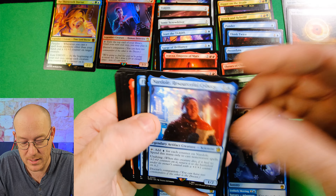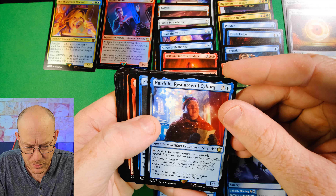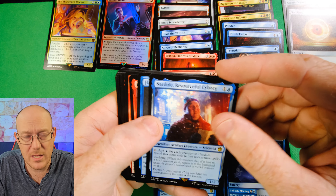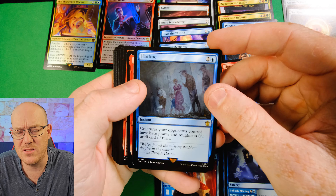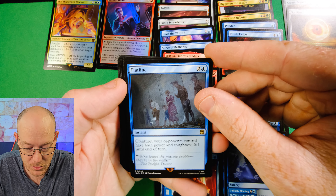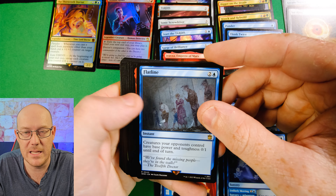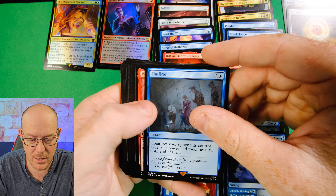Nardole, Resourceful Cyborg for two mana is a 1-2. You tap it to add blue mana for each counter on it, spending that mana only to cast non-creature spells - very Spellslinger-ish. It's got Undying, so when it dies it comes back with a plus one, plus one. The commander can put plus ones on a creature, so you could get a bit of mana out of that but only to cast instants and sorceries. Weird way to get around it, but it can work.